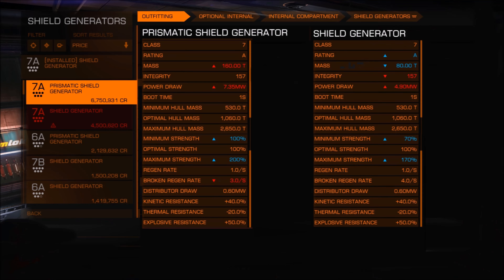I've got two shields side by side here — the prismatic shield on the left and the standard shield on the right. They're both class 7A. However, the prismatic is twice as heavy and draws more power, but the minimum and maximum shield strengths are higher even though they're both 7A.